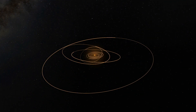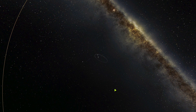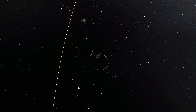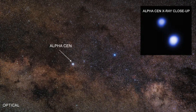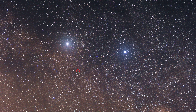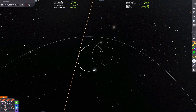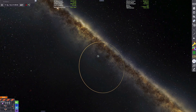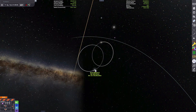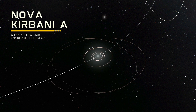Now that we've finished our look at the Aethera system, we'll zoom out again into interstellar space to check out the Nova Kirbani system at about 4.36 Kerbal light years away. Nova Kirbani is actually a triple star system inspired by the real world Alpha Centauri system. It has an inner binary with Nova Kirbani A and Nova Kirbani B each with their own sets of planets, and farther out is Proximus Kirbani on an elliptical orbit. Let's first start with the larger of the two inner binary stars, Nova Kirbani A.